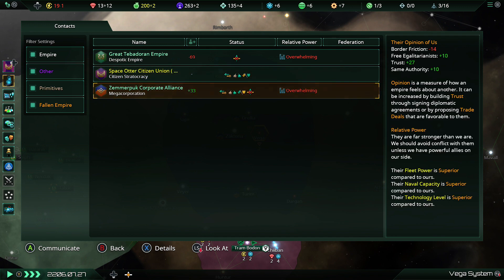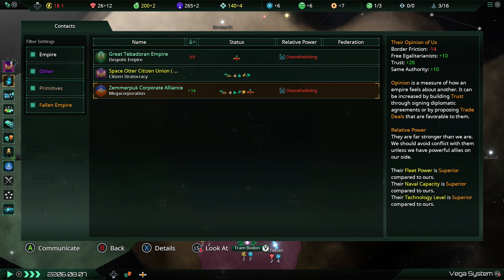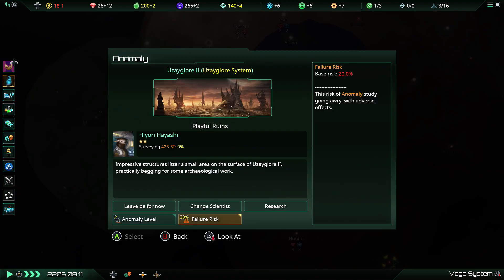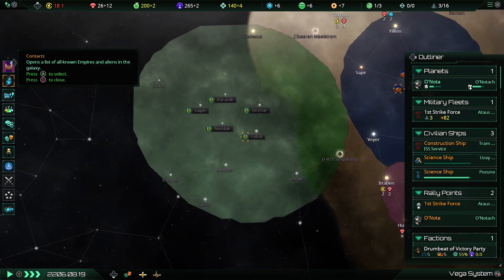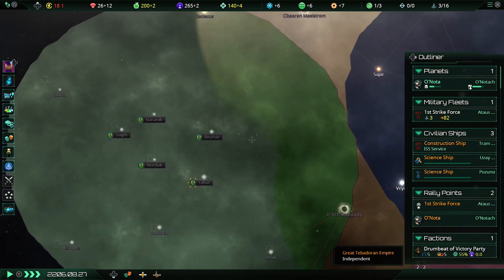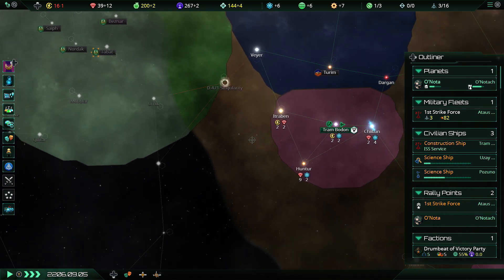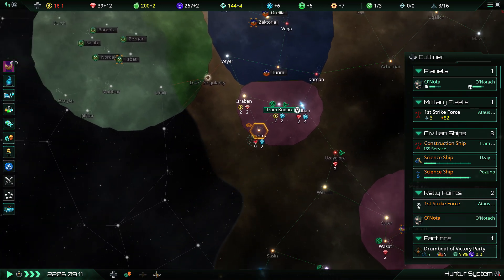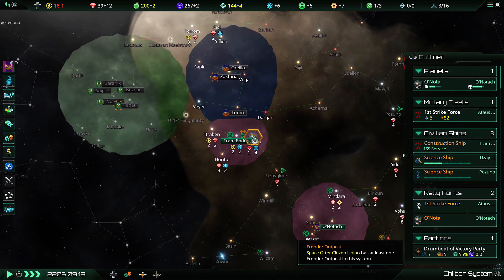Contacts — they've closed borders to someone else as well. We don't know who those guys are — gotcha, that's low risk, just get on with researching that. These guys have expanded a lot by the way, an awful lot, and immediately closed borders. I don't think we're at risk of actually losing any territory to these guys — this should be fine.